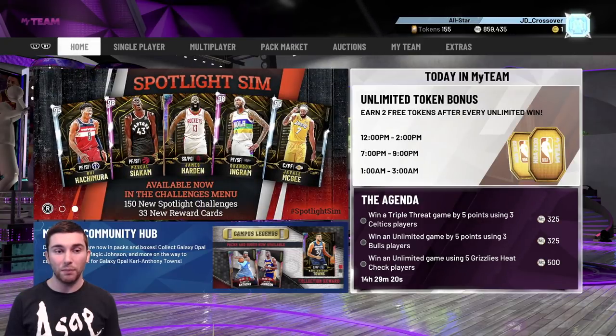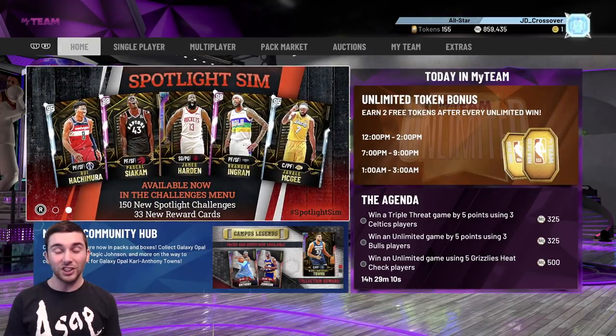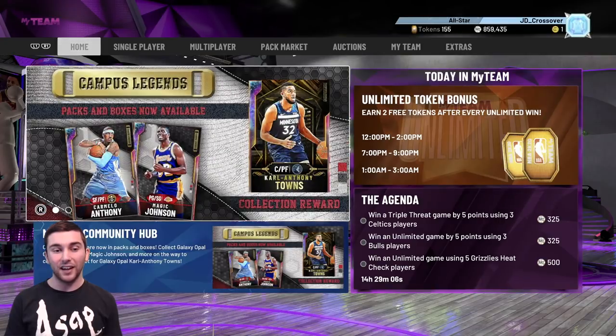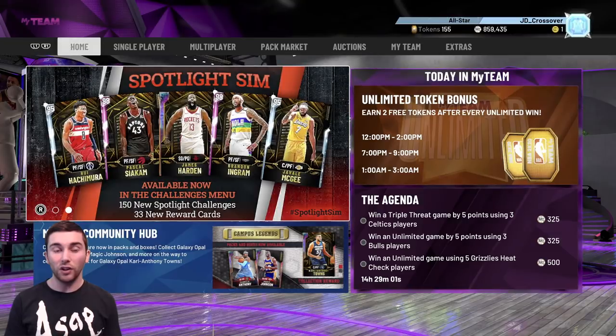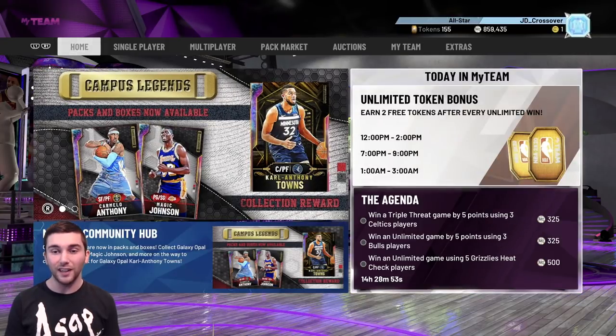After small forwards we'll probably do shooting guards and then power forwards to finish it off. So a lot to go through today. Investments - I get a lot of comments about which players and sets are best to invest in, so today I'm going to really try and break it down as best I can. We've got a lot of MT to cash in which should take us back over 1 million, which is just insane considering the team we have.